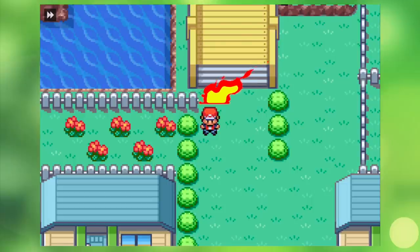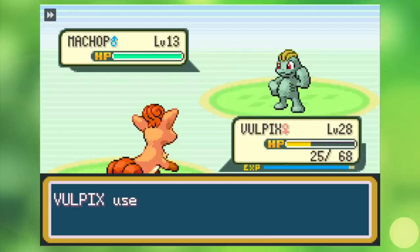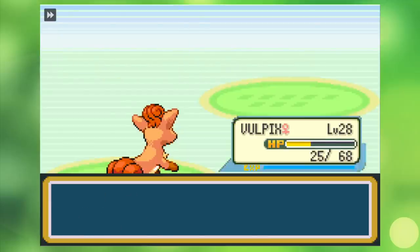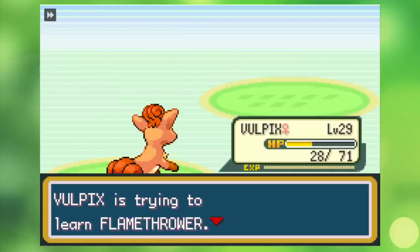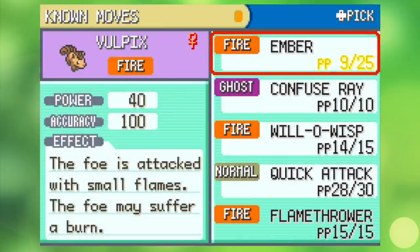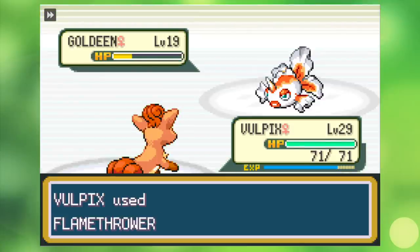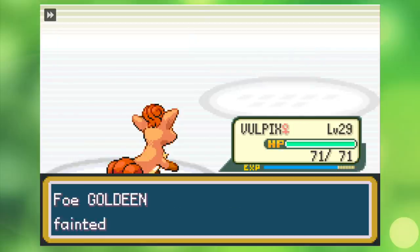Leaving a smoldering pile of peaches on the bridge, I continue towards Bill to collect my SS Anne ticket and to grind some more levels on the trainers, and learn a crucial move: Flamethrower. This is a game changer, as it is three times as powerful as Ember, and will be an enormous asset moving forward. Now armed to the teeth with my flamethrowing Vulpix, we head into Misty for the second badge.